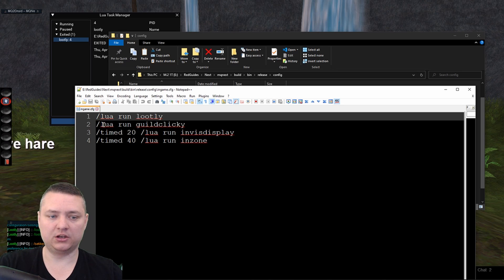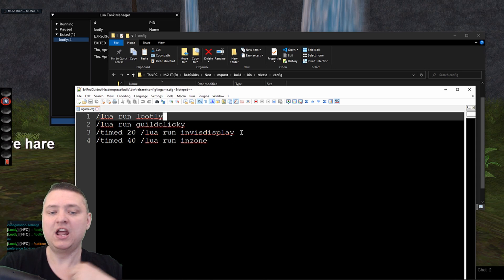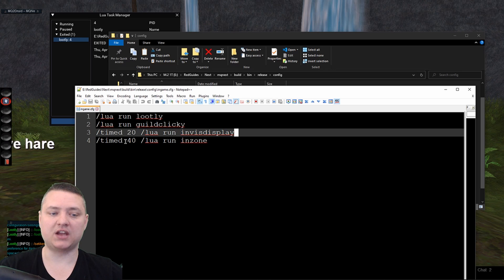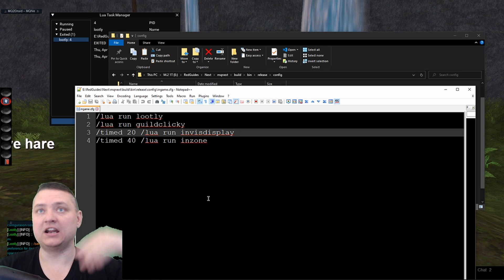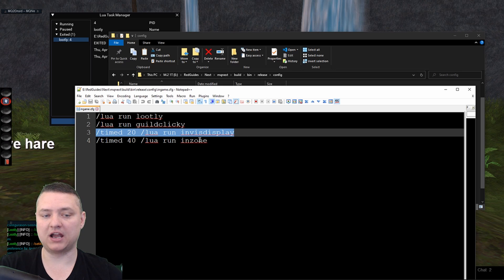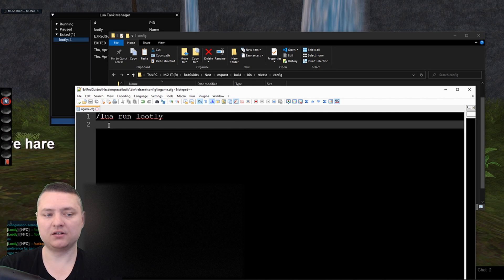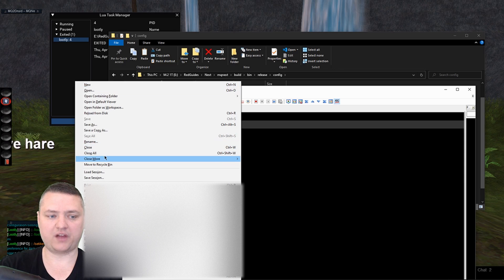It runs individual lines just like you'd type in game. So I have: 'lua run lootly', 'lua run guild clicky', then '/timed 20 lua run invis display', and '/timed 40 lua run inzone'. The reason I separate those last two with timed delays is that they both display a window and popping up multiple windows at the same time can cause issues. All commands execute simultaneously, so timed lets you space them out.